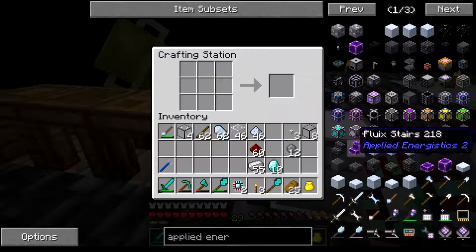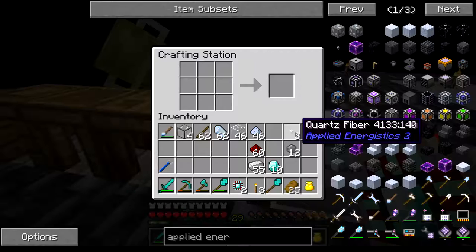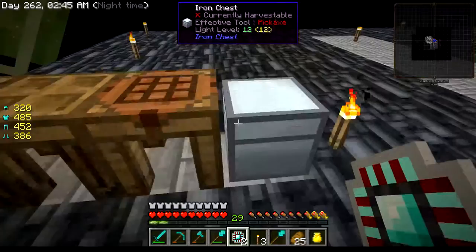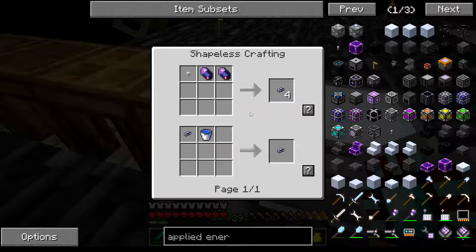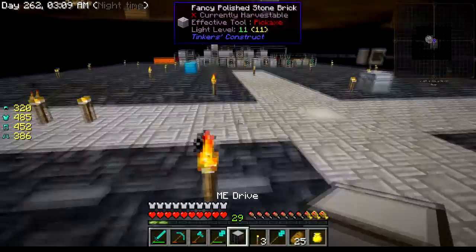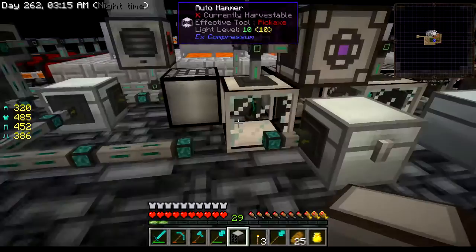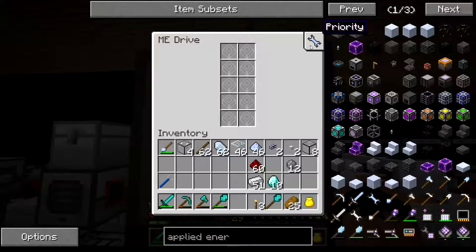Now we're going to come back over here to the drive — we should have everything. We don't. I didn't finish making that part. I need to get some fluix crystals — oh, that's expensive, I need to get more of those. I think you can actually craft them. There we go — ME drive! I wonder if this thing needs its own power or if it just attaches to the top here.